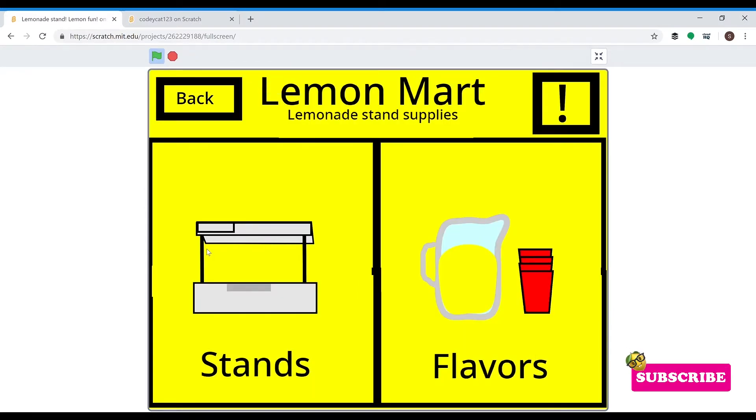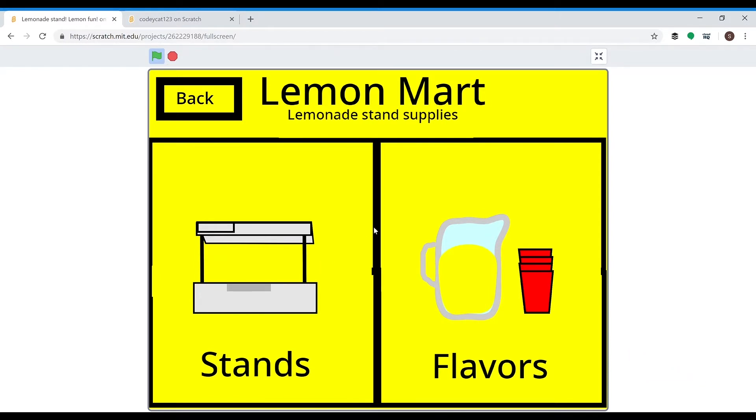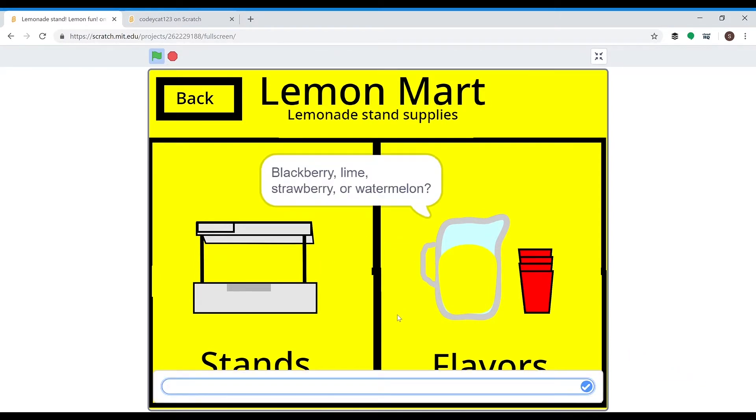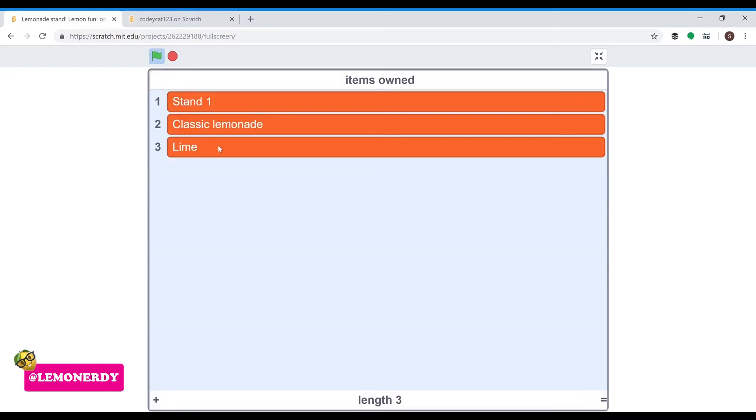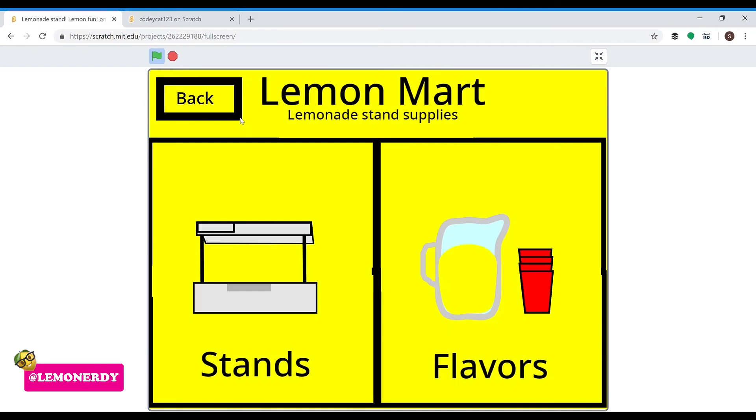I'm going to type in shop, and now I'm at the Lemon Mart. I have $20. I could buy a flavor or I could buy a new stand. I think I'm going to buy a new flavor — blackberry, lime, strawberry, or watermelon. Let's try some lime lemonade. Thank you for shopping. When you buy a flavor or a new stand, at your stand click either the stand or the pitcher and it will change to any items you have bought. To view the items you've bought, press the I key. I have classic lemonade, lime, and stand one. I'll press I again to make it go away.